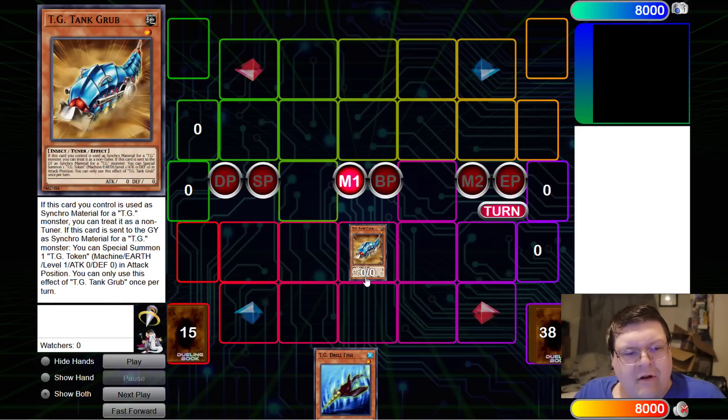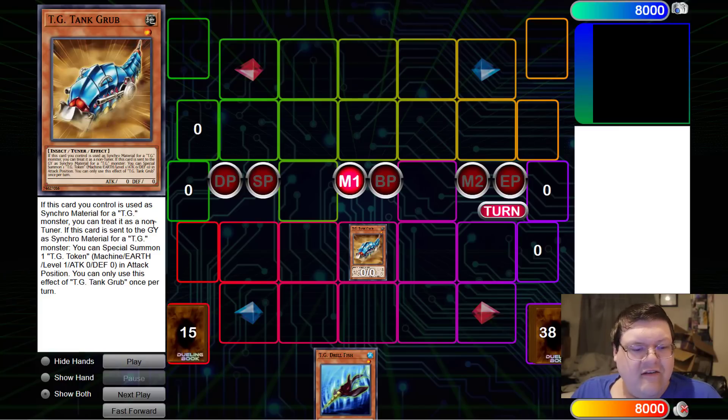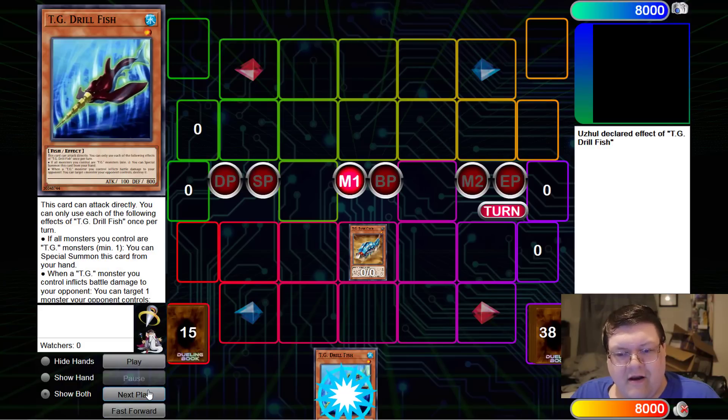Make sure you guys smash that subscribe button so you don't miss out on more honest content. So we're going to slam into main phase here and drop Tank Grub. If this card you control is used as synchro material for a TG monster, you can treat it as a non-tuner — that's going to be important. And if this card is sent to the graveyard as synchro material, it's about to summon that level one TG token, which is going to be pretty relevant here.